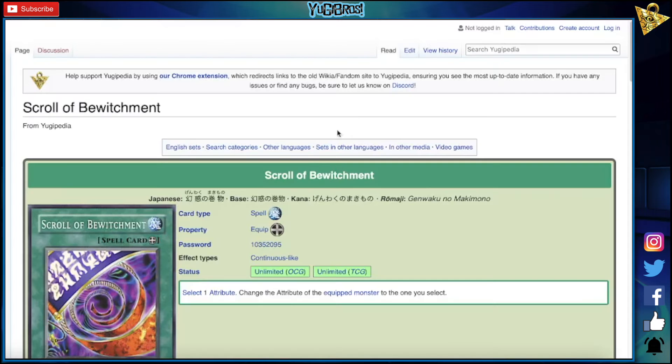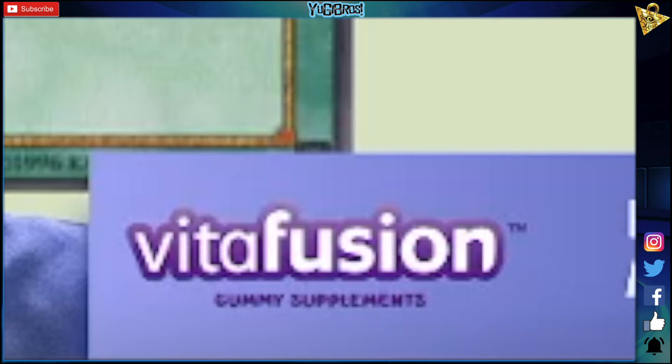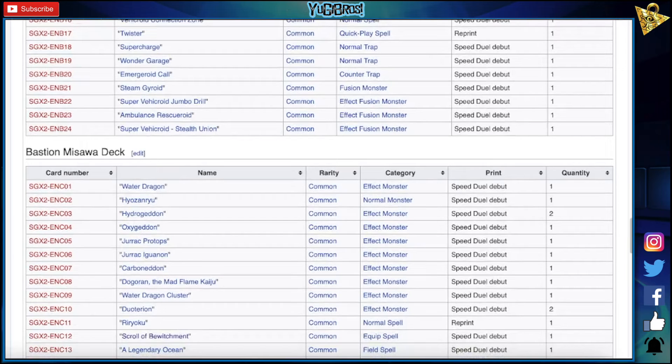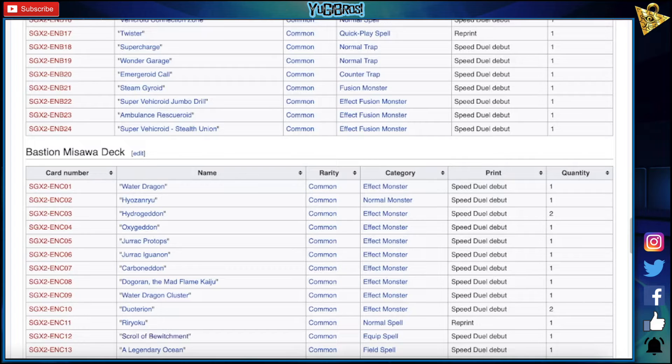Legendary Ocean?! Oh my god — I've been clamoring for Legendary Ocean since the beginning of this game! Oh my god, oh my god — I'm sorry, this is a big deal for me, I'm almost crying. Leviathan Dragon — I need to find Leviathan Dragon. It gets a reprint — I want Ultras. Oh my goodness, Legendary Ocean! Guys, I don't know, you can go back through my old videos — I talked so much, so highly about wanting a Legendary Ocean in this game.